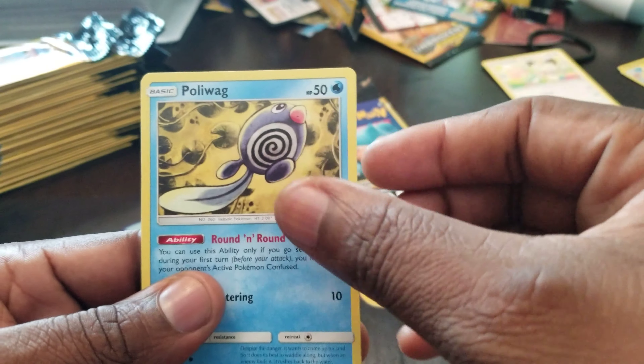Got an Aron, a Sentret, and a Croagunk. Open up one more Unbroken Bonds pack, then I'm gonna open that last Team Up pack. Got a Diglett, a Croconaw, and a Stealthy Hood. But you do get rares — you do get rares out of these packs.